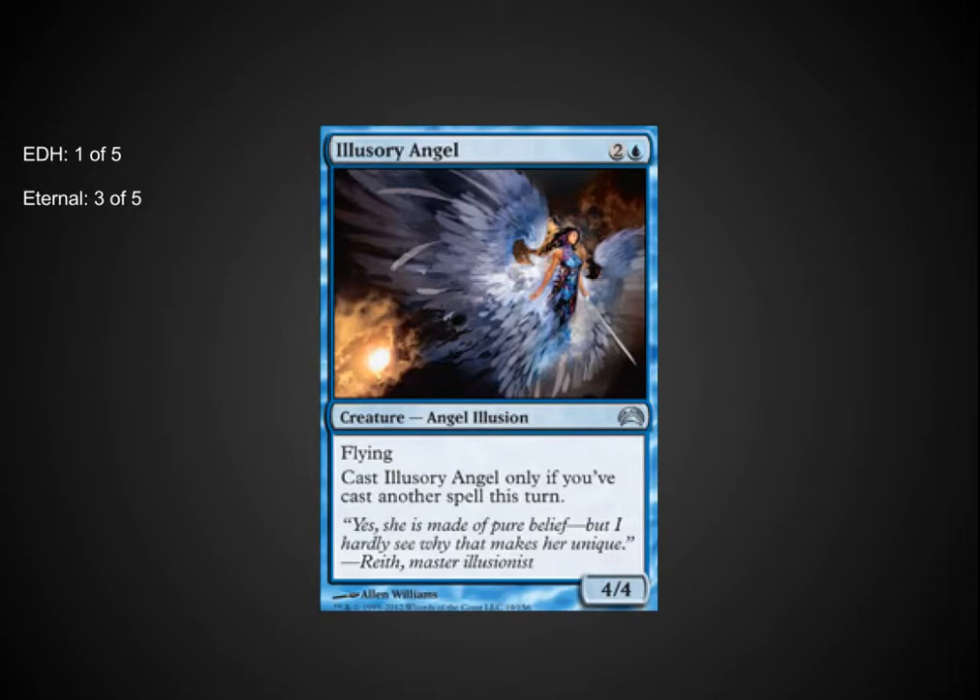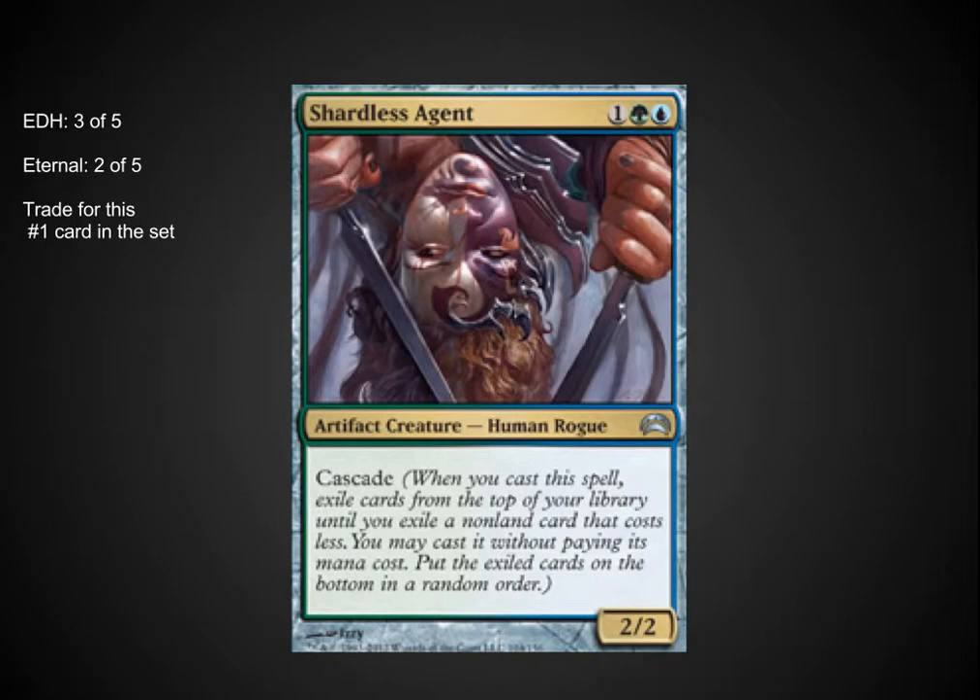Illusionary Angel has a little bit of potential in EDH as a 4/4, but has a lot of potential in Eternal — 3 casting cost, 4/4 Flyer where the only drawback is having to cast another spell. That's pretty easy to do in Eternal formats with a little bit of mana acceleration or a Gitaxian Probe. This will be a great blocker for Delvers or even Tarmogoyfs before they get too large. I look forward to trying this in several decks, but mostly in Eternal formats.